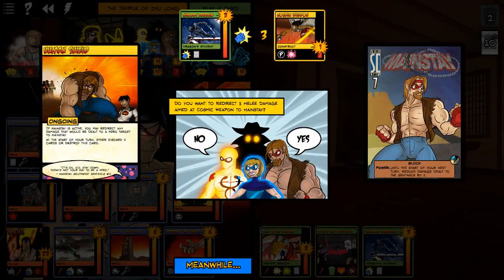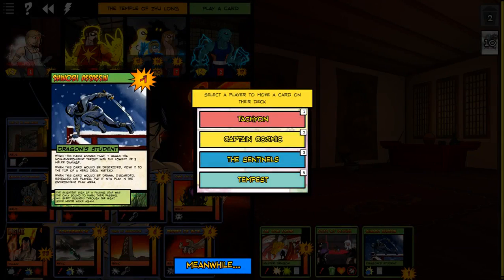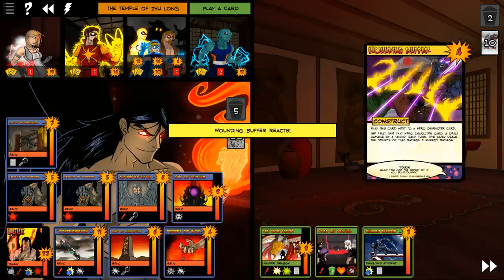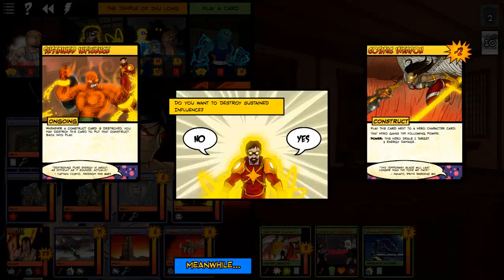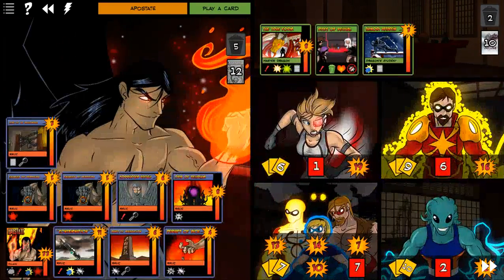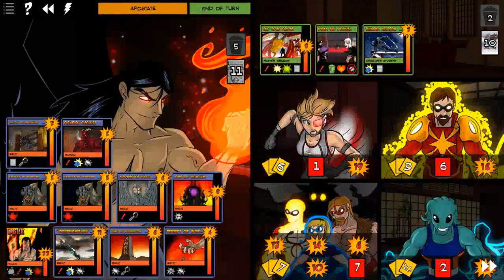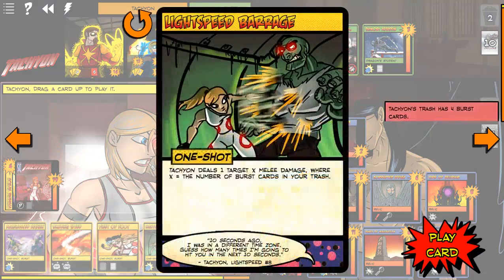Shinobi Assassin is gonna deal three damage. I want to redirect that to Mainstay — oh God. I don't want to redirect that to Mainstay because then the Assassin will go on top of our deck. So yeah, I just lose a sword. I'm tilting hard here. No, I don't want to redirect it to Mainstay. Tempest gets it. Alright, skip that. Fiendish Pugilist is going to deal damage — it's a three damage. We'll take it. One damage and you took four — that wasn't a good trade now, was it?